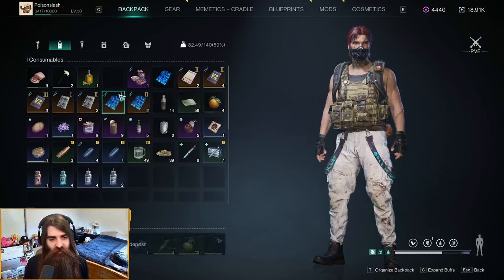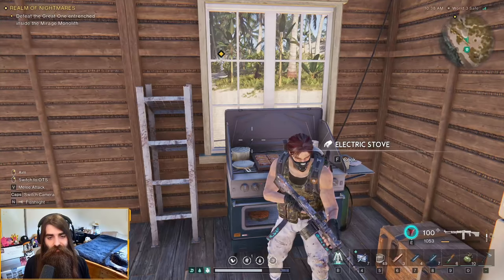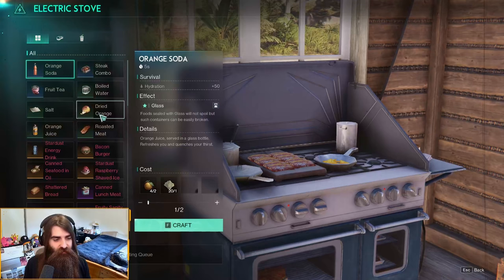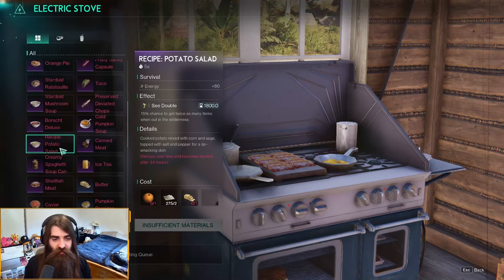The pumpkin salad turns into potato salad. And the shattered bread — it looks kind of like Minecraft bread. Shattered bread gives you a 30-minute buff for plus 10 weapon damage and no variable ingredient, so you get what you get. You also get plus 100 energy increase. For the potato salad, you get a 30-minute buff called Sea Double that gives a 15% chance to get twice as many items in the wilderness — your looter's fantasy item — plus 80 energy as well.